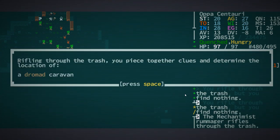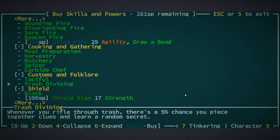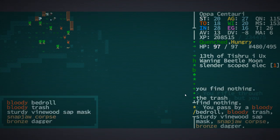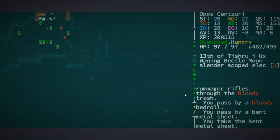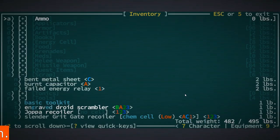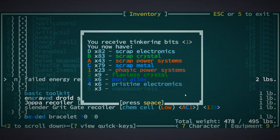I actually found the location of a dromad caravan because I have the Trash Divining skill — customs and lore — so I discovered that dromad caravan through the trash. I didn't find any scrap there, but oftentimes you'll find stuff. I'm actually shocked we didn't find anything there because you get stuff from trash pretty consistently. You'll usually auto-pick it up if there are no enemies nearby; if not, you can always pick it up manually and disassemble it.